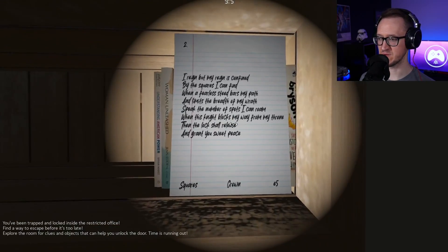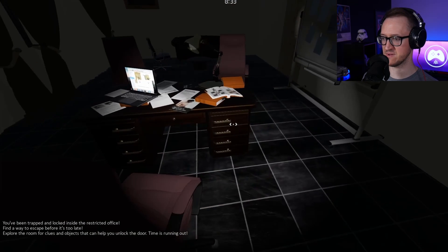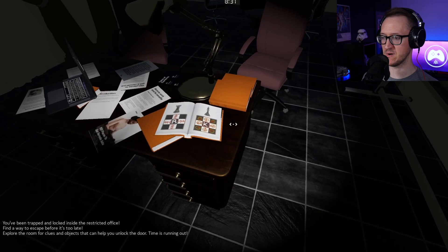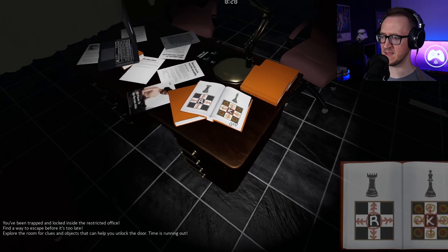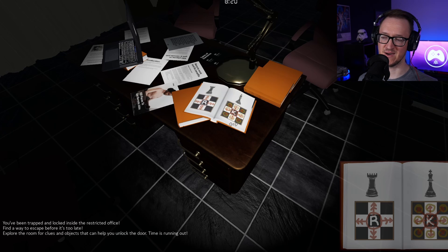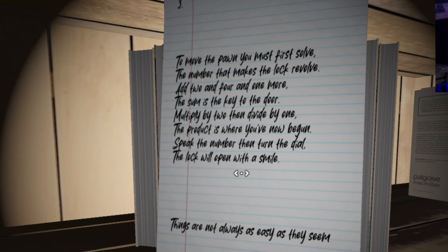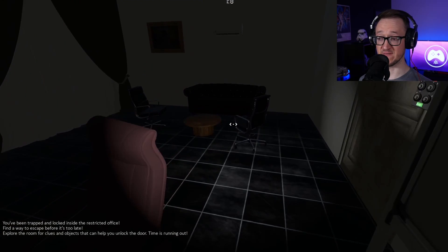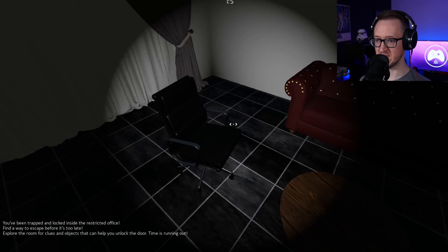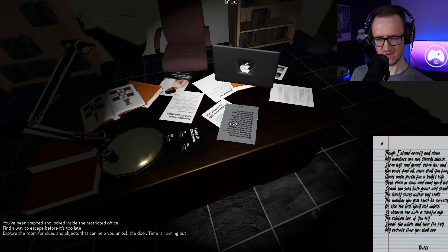If I don't get this on the first try I'm going to be super bummed. 'My reign is confined by the squares I can find' — that's the king, so it's a king. Four. Number two is four, we have nine. Wait, no — the king can move eight spaces. I can count, I swear I can count. Where's my number three? 'Add two and four and one more' — that's seven. Multiply by two, divide by one. So far we have nine and eight. I don't think there's anything over here except for comfort.